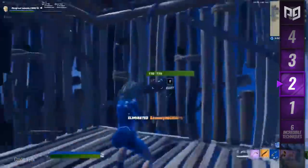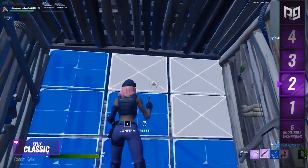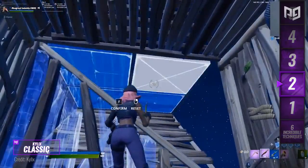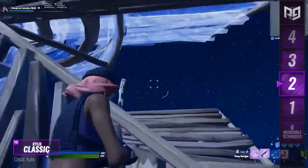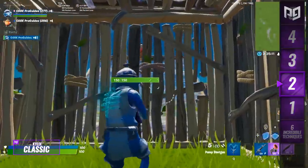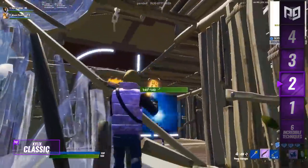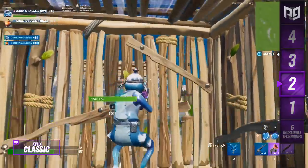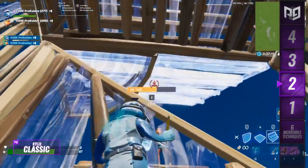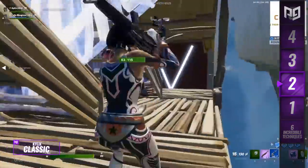Next up is a move you can use to retaliate against wall takers, invented by UK pro player Kylix. When an enemy places a backward ramp at your wall, get close to the middle of your wall and edit the top right corner. Then put a floor piece and punch out all the edit tiles except for the one on the close left. Afterward, immediately place stairs above the floor, then pull out your shotgun and go for the easy right-hand peek. This move establishes structure control, making it impossible for your opponent to build cover.